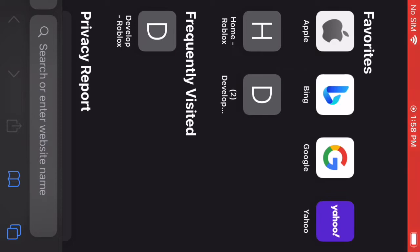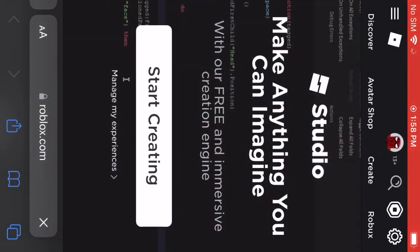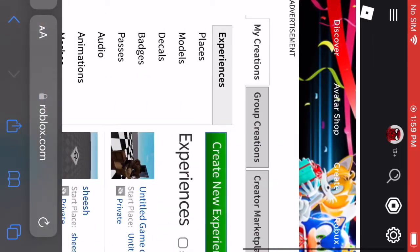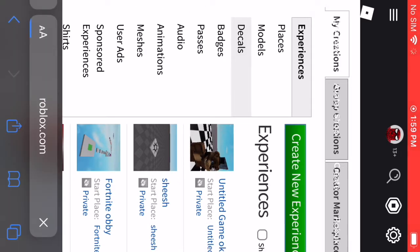All you need to do is go to the Roblox create thing, and then you just make the website. Make it to desktop format, and then go to decals.